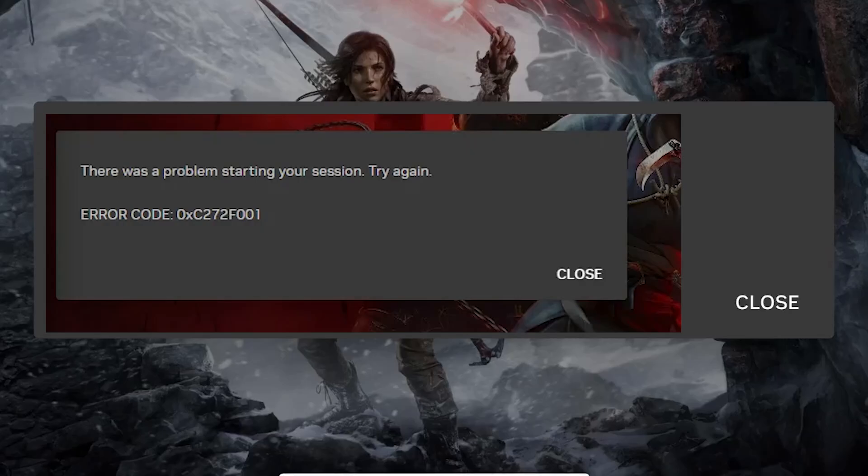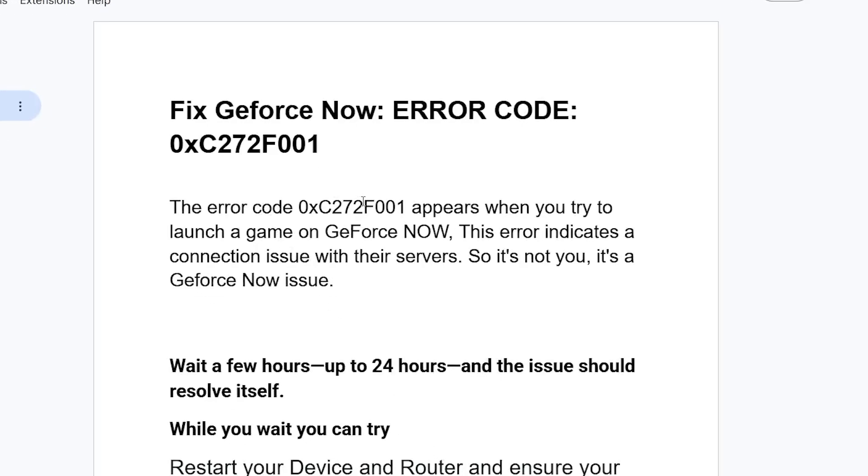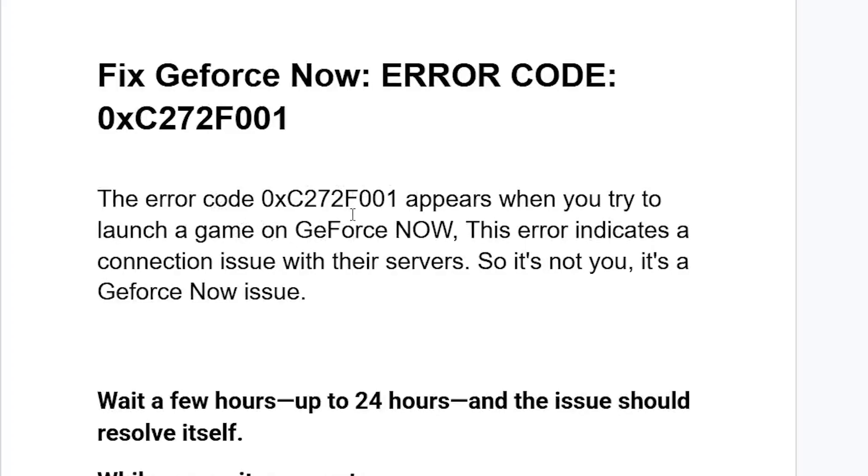If you get this error message on GeForce Now that says 'there was a problem starting a session, try again' with an error code displayed on the screenshot, make sure to follow these instructions carefully. This error code appears when you try to launch a game on GeForce Now.